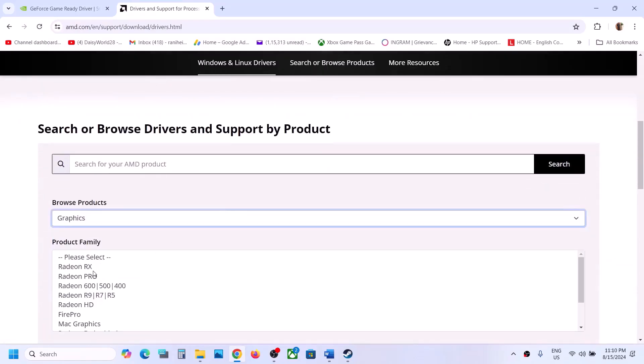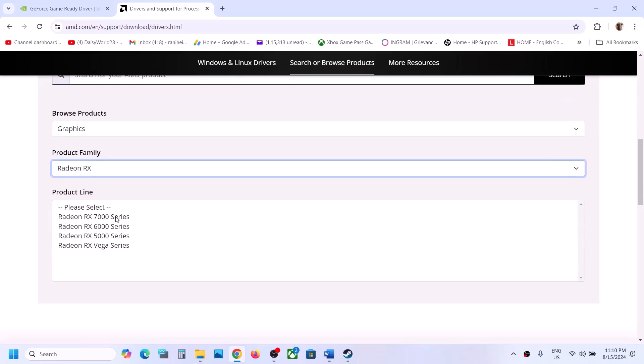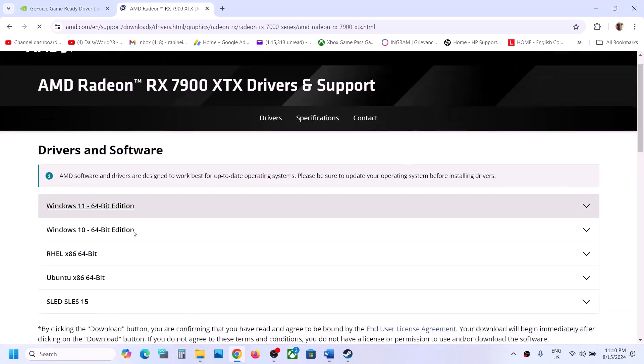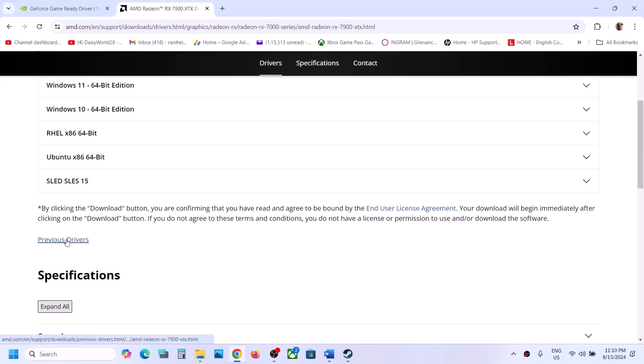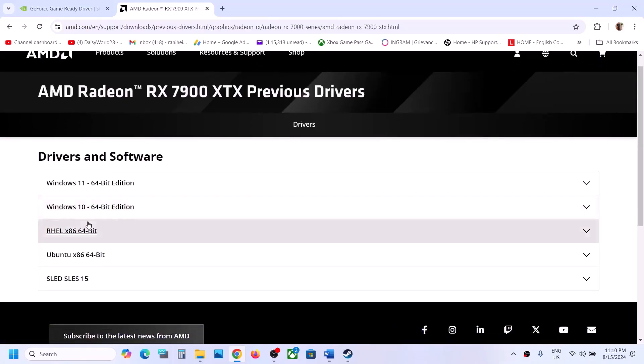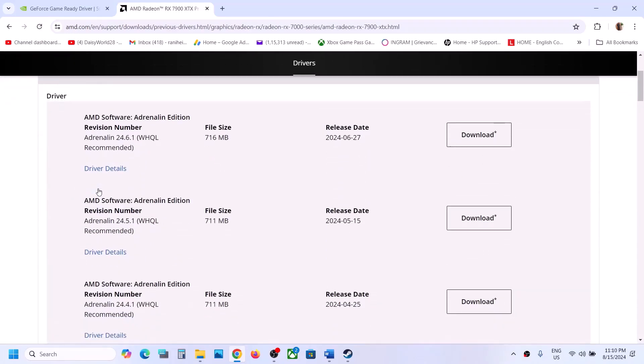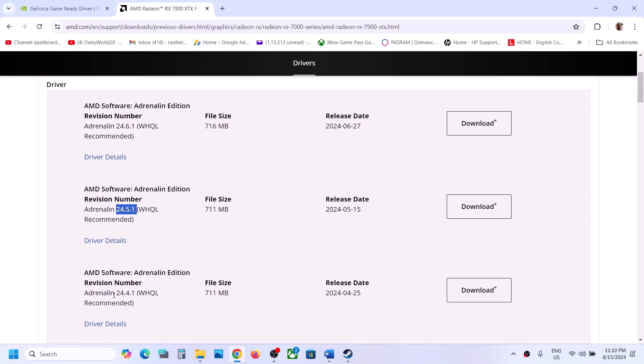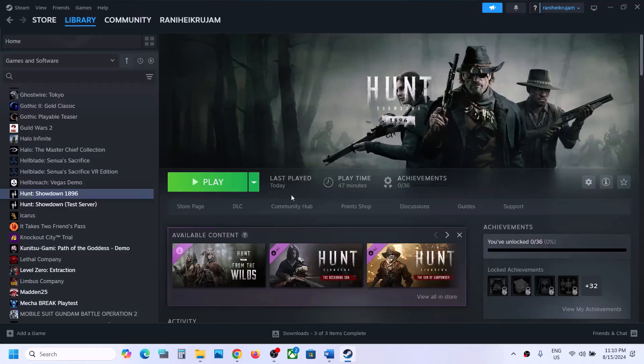This is just an example — select your specific graphics card, click Submit, then scroll down and click Previous Drivers, expand your operating system. Try a previous version such as 24.5.1 or 24.4.1 — download it, install it, restart your computer, and then launch the game.